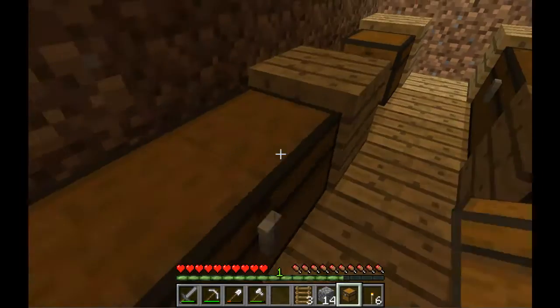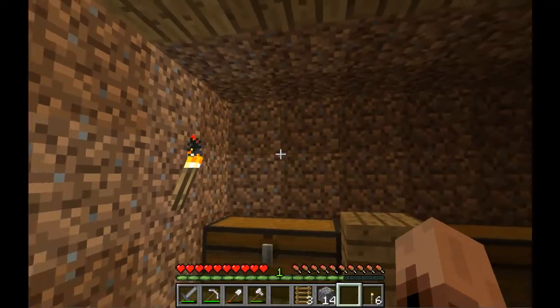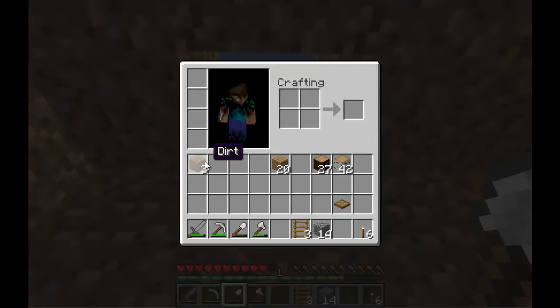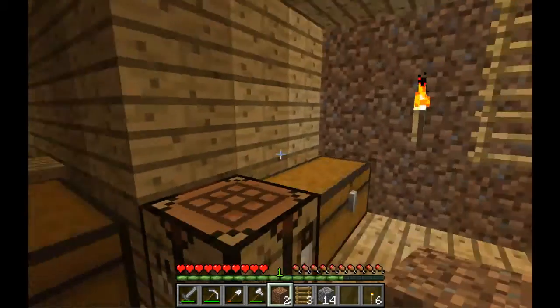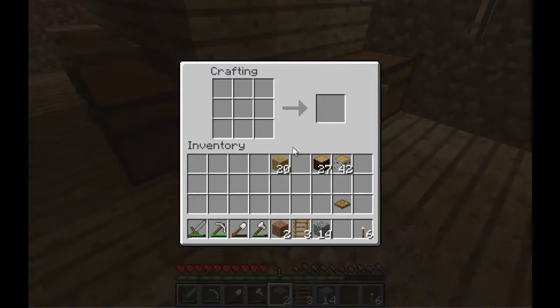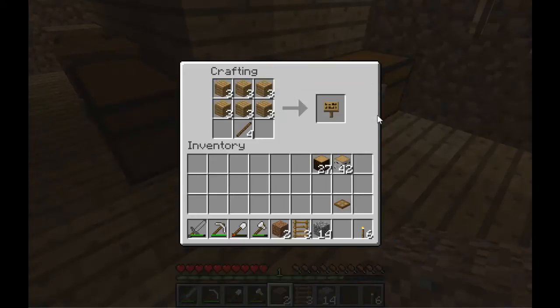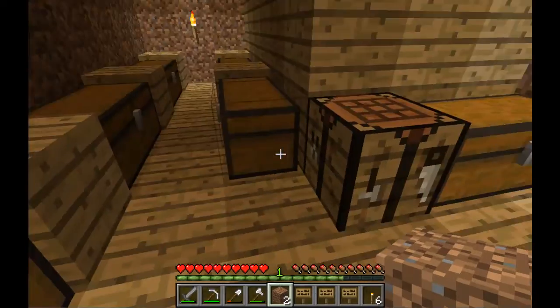So there we go. Our storage room looks like that now. That's the surface so you can't go up one more. Okay, so this is kind of what it looks like. This will be my storage room. And what you can do is come in here, make four sticks — oh wow, worked out perfectly! And you can make signs just like that, with a stick on the bottom middle and signs covering the top.